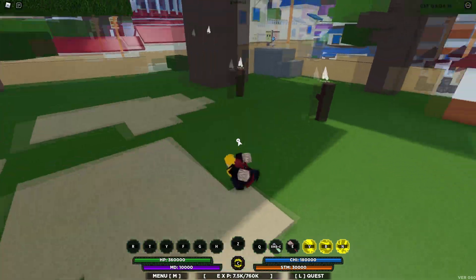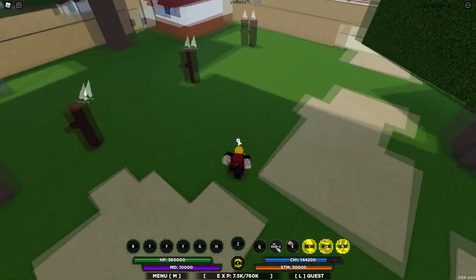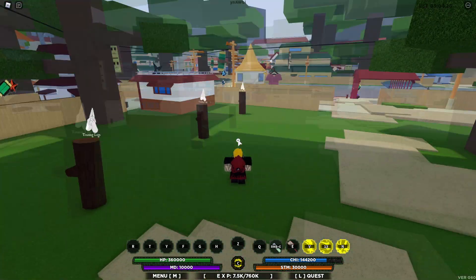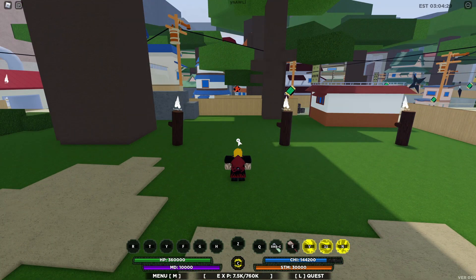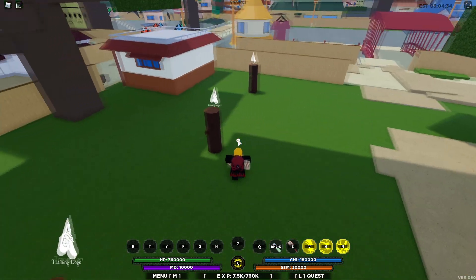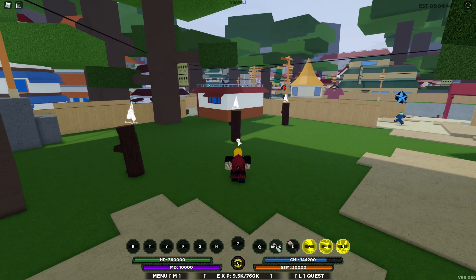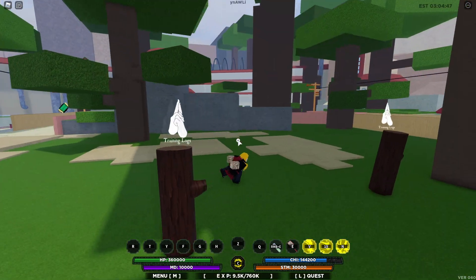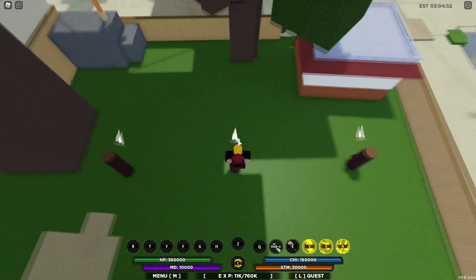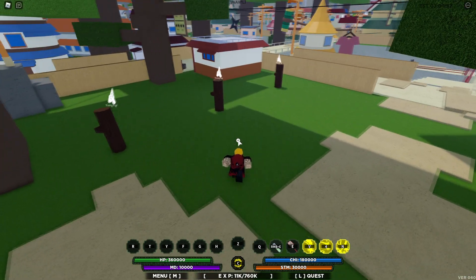Second move: Time Style Star Kick Rising. The first attempt didn't register damage, but essentially you teleport to the enemy and then launch back up with a huge explosion. On the second try — holy crap, 41,000 damage! You could fake them out by appearing to be in the air and then hit them. I really like this move.